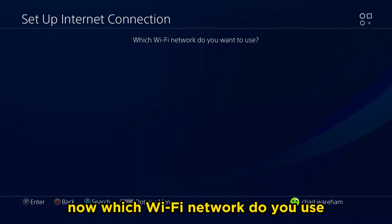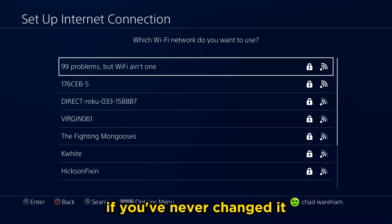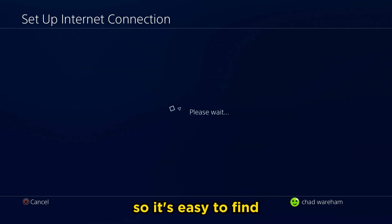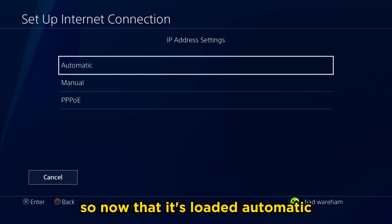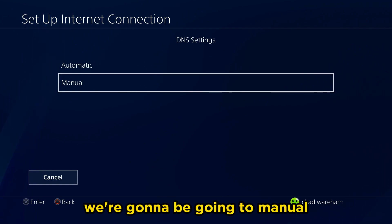Now, which Wi-Fi network do you use? If you don't know, you could check the back of your router if you've never changed it. I have a custom one, so it's easy to find. Once it's loaded, leave IP Address on Automatic, do not specify DHCP, and for DNS Settings, we're going to go to Manual.